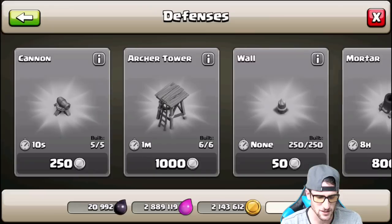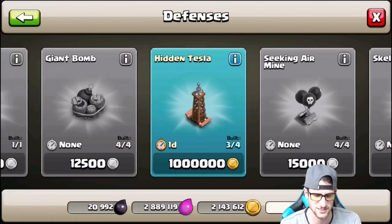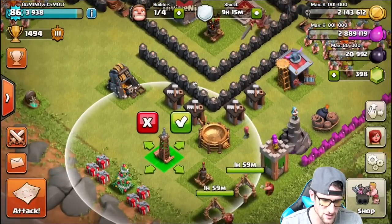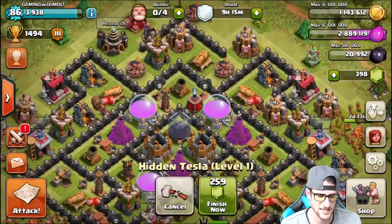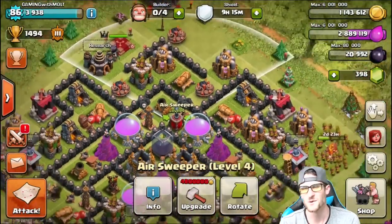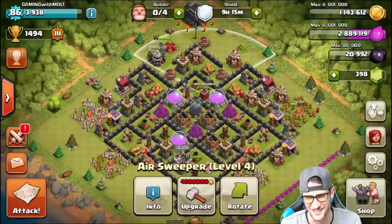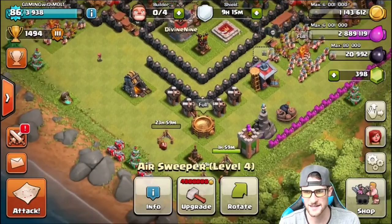We can also look at our defenses — we can build a Tesla, so we're gonna do that right now. Boom, there we go — Town Hall 9, we have now got another Tesla. What sucks is I would normally put it right next to the air sweeper, but we have the air sweeper now, so we've got to figure out something else to do. Once that Tesla is done — in about a day — we'll be set.